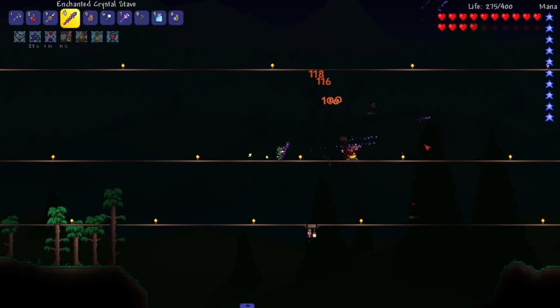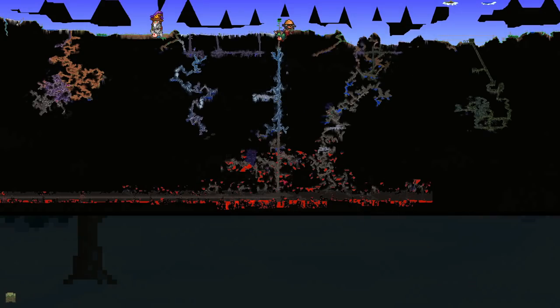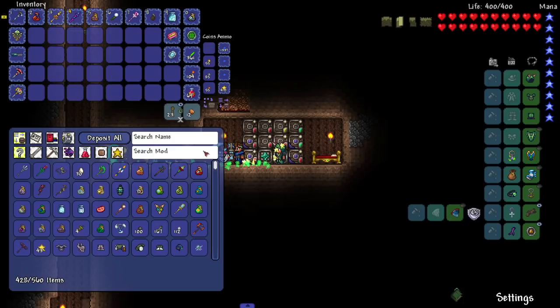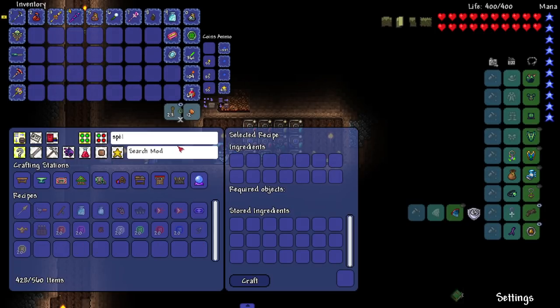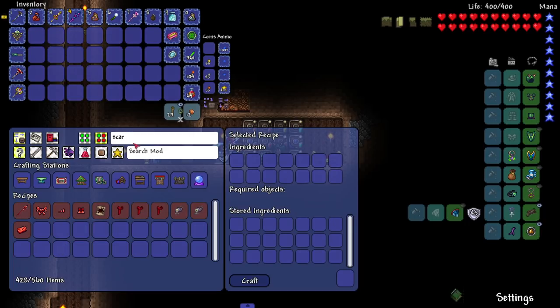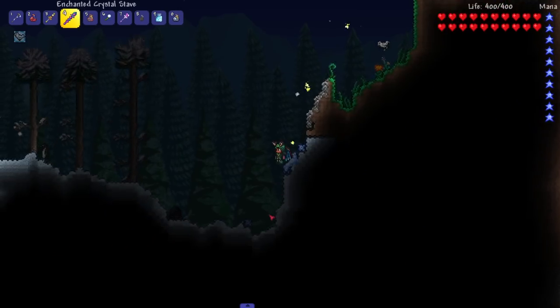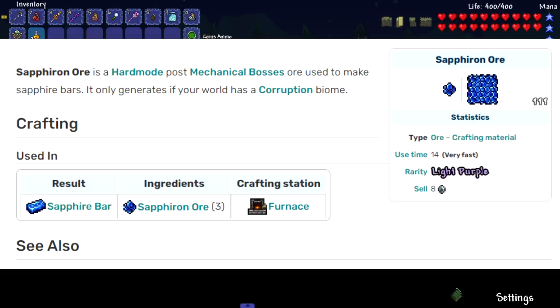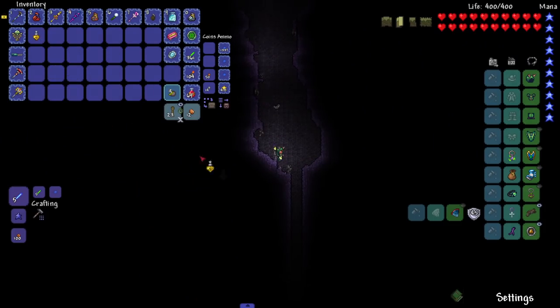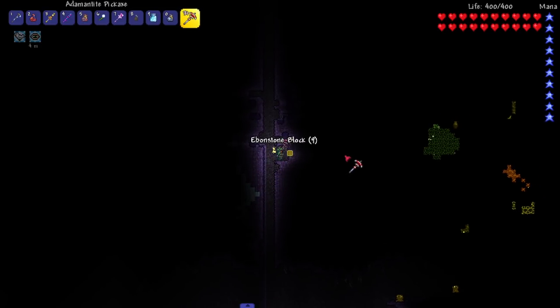Look at that unstable portal — let's kill it. Will it drop something? Absolutely not. I have no idea where the new ore spawns. I'd guess near Hell, or maybe it's in the Corruption because it's a Corruption-themed thing. If you play with Crimson you get the opposite — I think it's called Scarlet. Let's take our Spelunker potions and see which theory is true. I checked the wiki page for Sephiron ore and it just says it generates after mech bosses are killed — not much info.